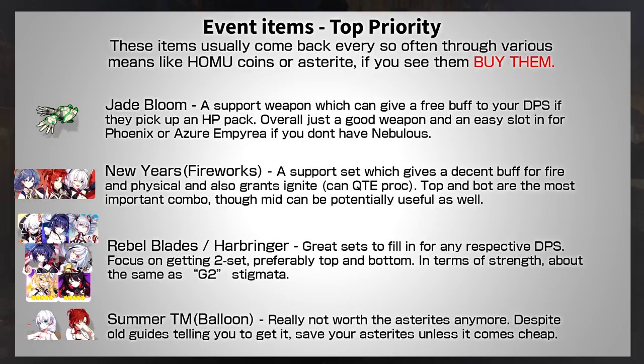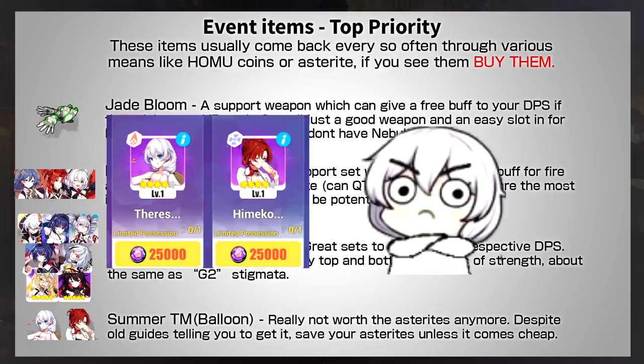The most impactful is the Fireworks or Chinese New Year set. The two-set of this Stigmata set can actually ignite, which can trigger QTEs. You can buff your entire team with physical damage and fire damage if you combine the top and bottom piece — overall a really good set, but it just never comes back. The next notable Stigmata sets are Rebel Blaze and Bringer of Light, basically on the level of G2 Stigmatas, which is really strong for a free Stigmata. However, you need at least the two-set to make it useful. Currently there's a set for physical, lightning, and fire, and the ice one is still being released.